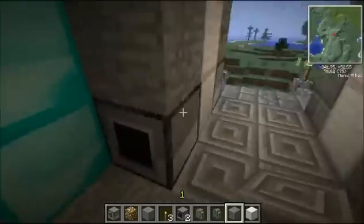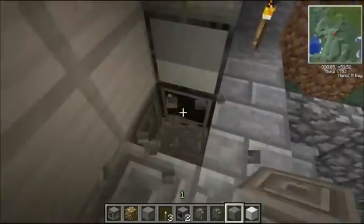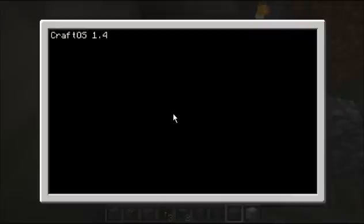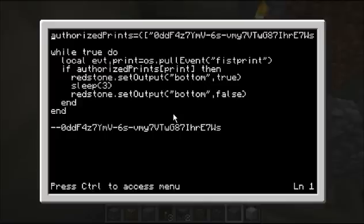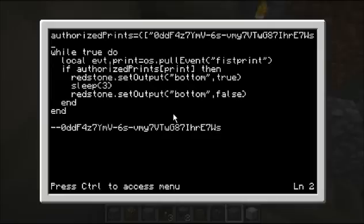Here I'll show you the program. It's a very, very simple program — there are much more sophisticated door locks out there. This is something I threw together for the video. I didn't even put control-T protection in here. I have a table keyed on the fingerprints; I think this long string is mine. I might shorten those later.